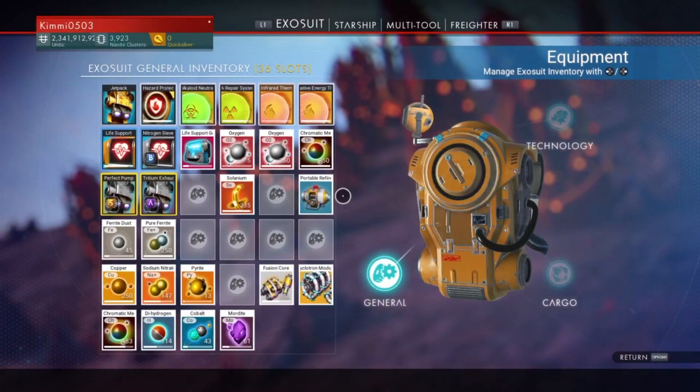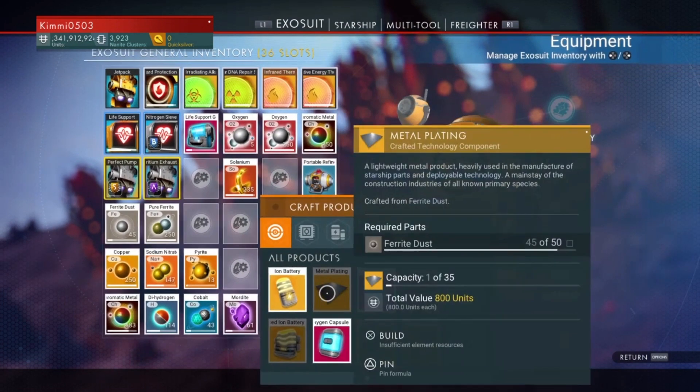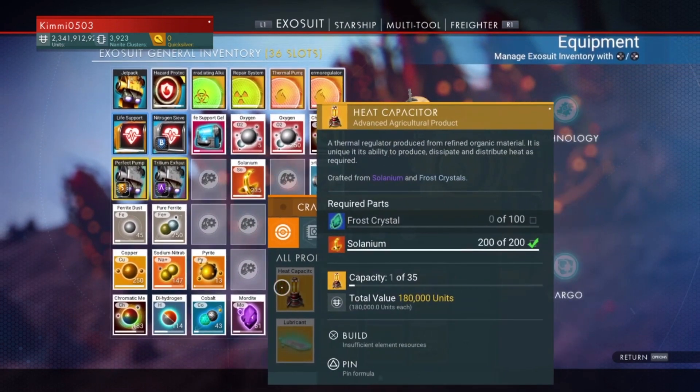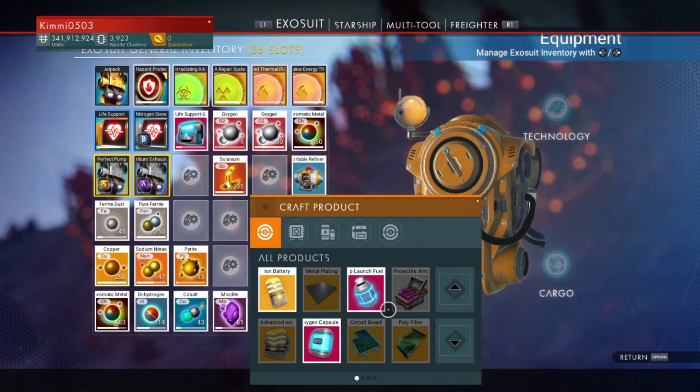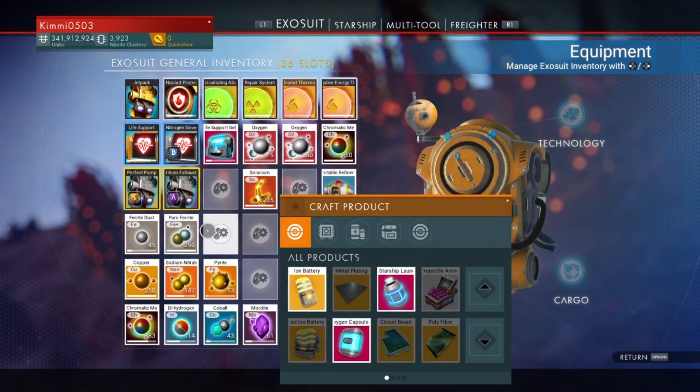So what is Solanium used for? It's 70 units per piece, which is not particularly valuable. However, you will be able to craft it eventually into a heat capacitor, and then you will need that to craft a circuit board - and that's where the real money comes in.